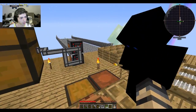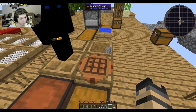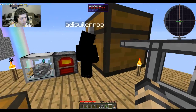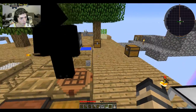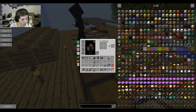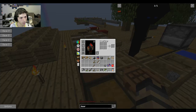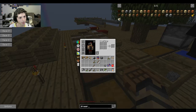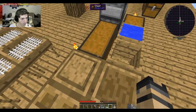Should we maybe switch — instead of having all our cobble go into here, should we get a basic storage drawer? Yeah, we have stuff to do. There's the thing — that's what we're doing.